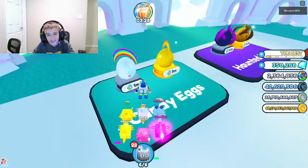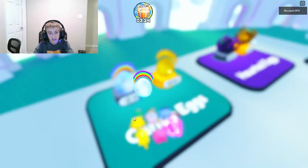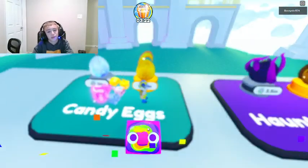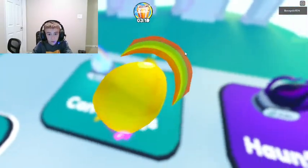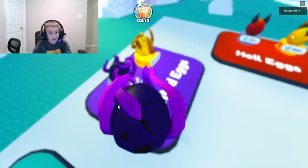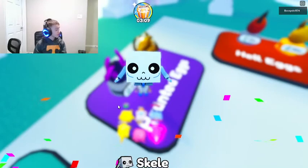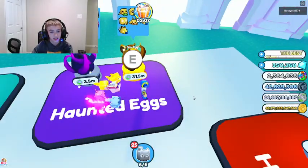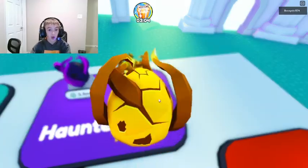A golden panda - pretty cool. Can we get a unicorn please? We got a rainbow slime - can do better. Golden uni here we go - golden candy land, that is not what I want. We're gonna get a will-o'-wisp but I already know it. Oh we got a skelly - okay.